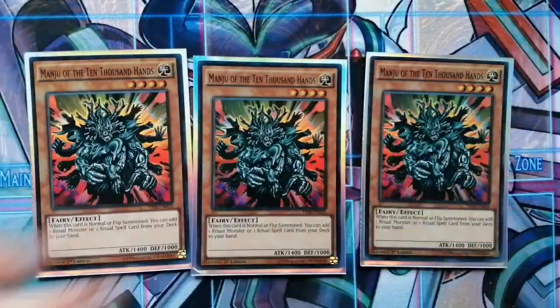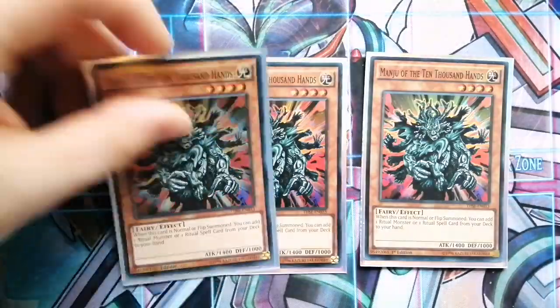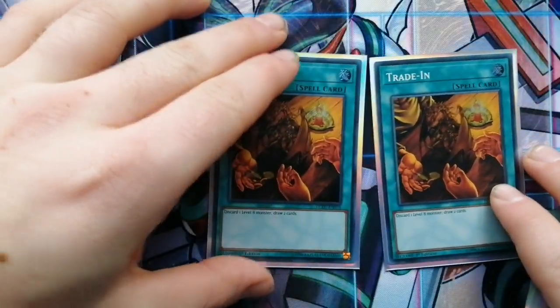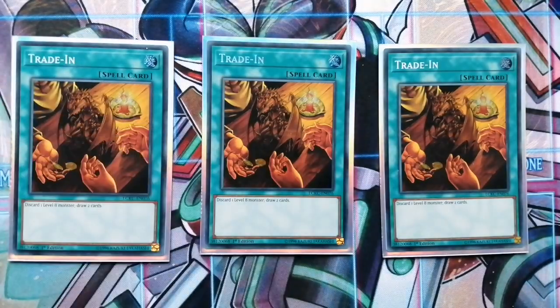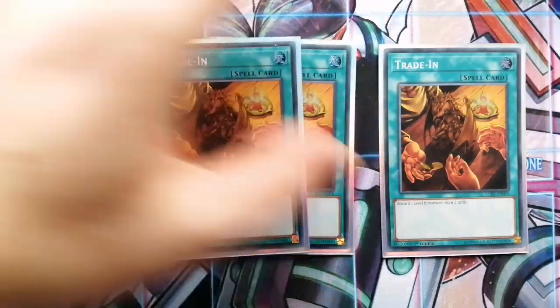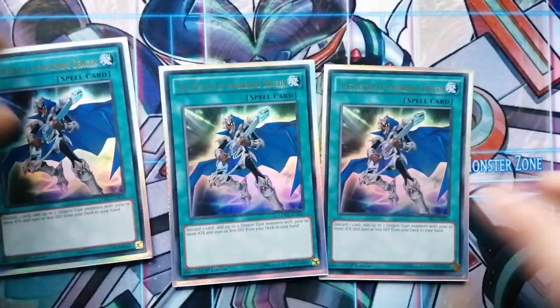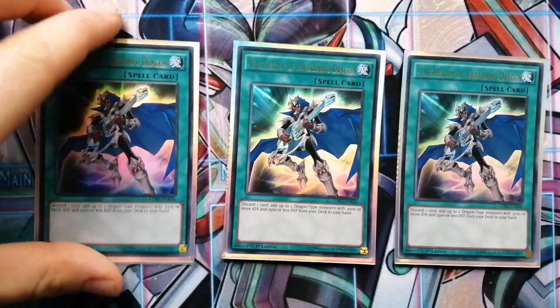Next I'm running three Manju. Manju is effective when he's normal or flip summoned — you can add a ritual monster or ritual spell from your deck to your hand, so he's one of your normal summons. Then we have three Trade In, because we're running about eleven targets for Trade In, so it makes sense to help the consistency. And then we have Melody of Waking Dragon, which searches out your Blue Eyes, your Chaos Max, and your Chaos Dragon.